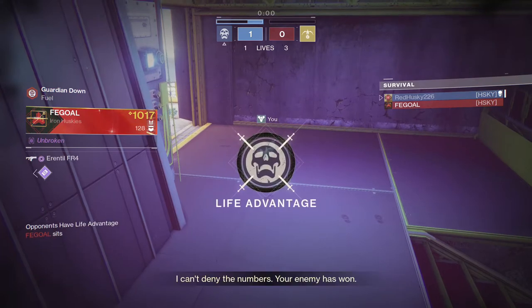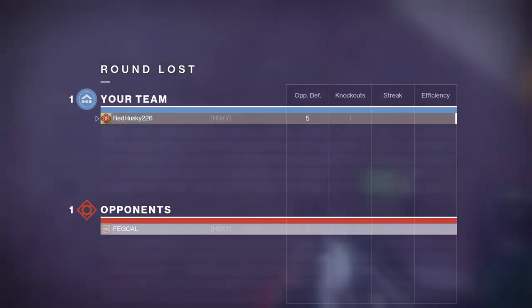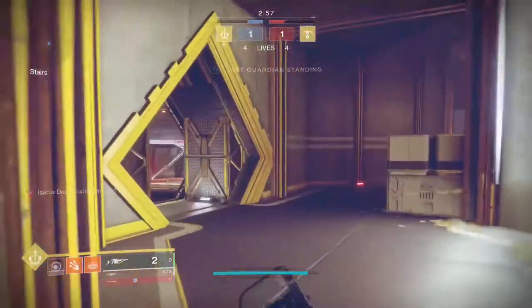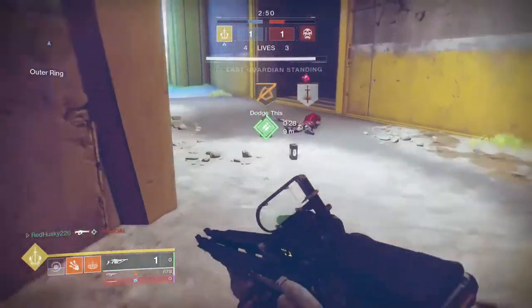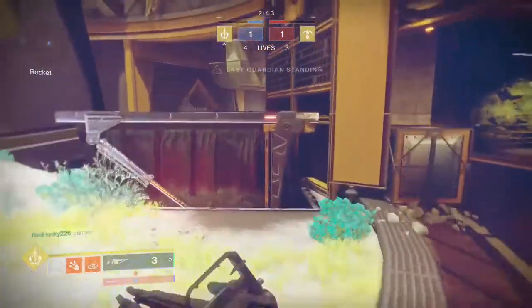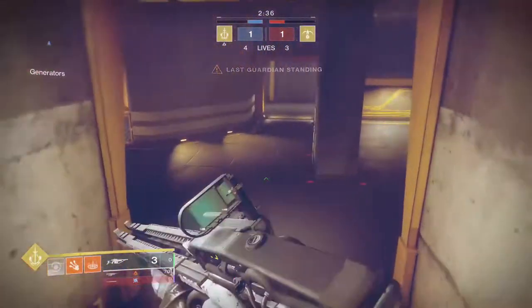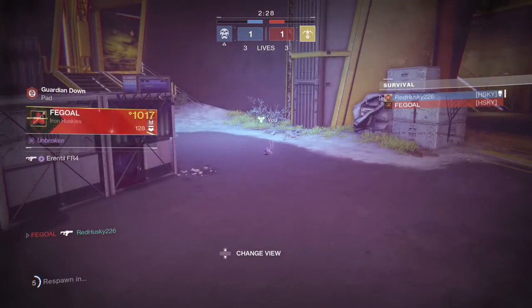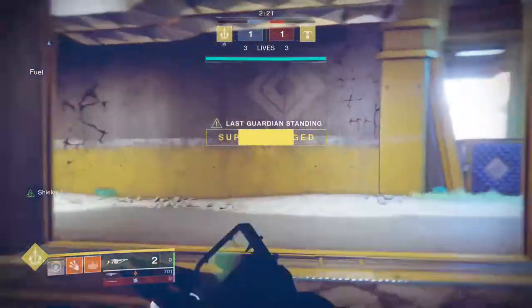I had no choice there — I had to chase him because if I let him run I would have lost my life advantage, and if I chased him he'd gun me down with the Erentil. I had to take my chance and I lost, but I needed to do that. Round three opens with a nice Arbalest shot to the head and a cheeky taunt — that's my favorite taunt, makes that audible clapping sound. I catch a glimpse of Fegal again, start chasing, and he guns me down from midair with the Erentil. That becomes the story of the rest of the game — he tries to bait me out and nine times out of ten I fall for it.